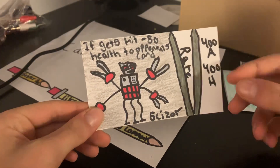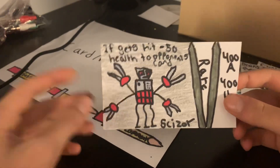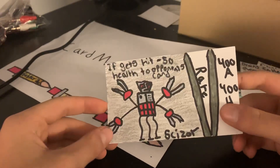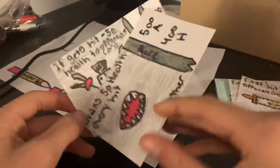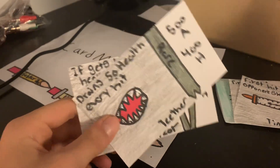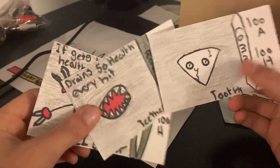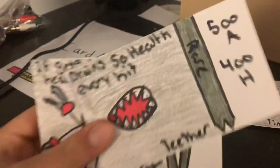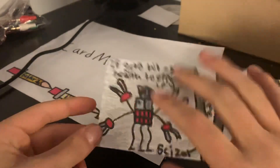This is a pretty good card. It says if gets hit, minus 50 health to the opponent's card — so it's like thorns, kind of. If you hit it, it hits back. Sizer, that is pretty cool. And Teether — I feel like Teether is related to Toothy. Because this is a bunch of teeth and that one is just one. So all those ones equal this one, like an evolution. It has 400 attack, 400 health. This is a really good rare.